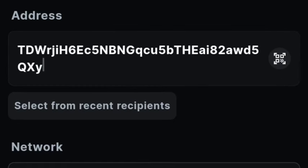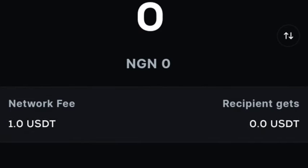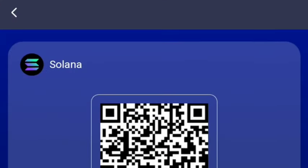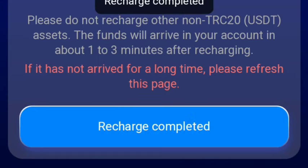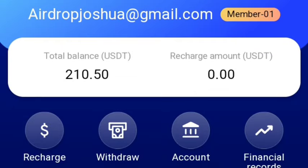Right here, I'm going to paste in my wallet address, then select the network. Then I'm going to put in 11 USDT, which is to charge me with $1 fee — this is the usual way. I put in my password. Then I can simply go over to my account and click on recharge completed. It will verify that and take me back to my home. You can see right here that I have 210.50 USDT.